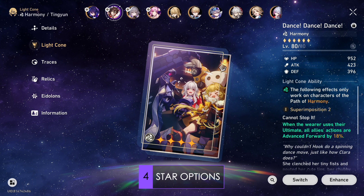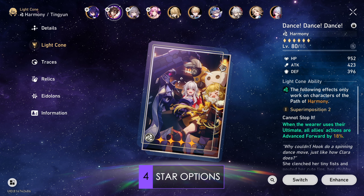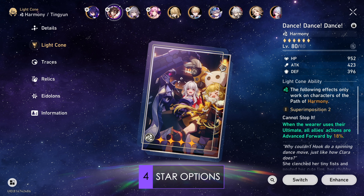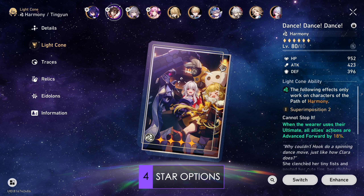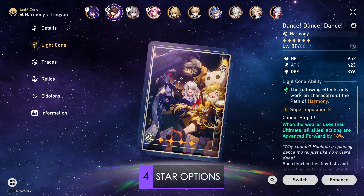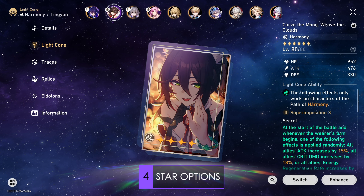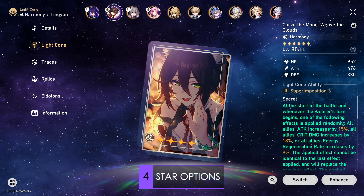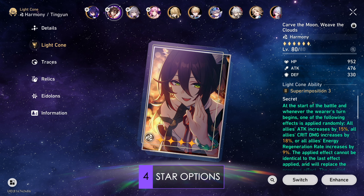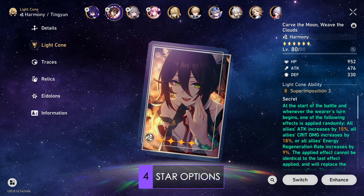Moving on to the 4 stars, the light cone I generally recommend is Dance Dance Dance. Tingyun is an incredible user for this light cone, being able to action advance your entire team, which is especially handy against enemies that are really fast or if your teams are not very fast yet. This light cone is very good at any level of play, but especially for newcomers whose teams aren't quite as fast yet. However, this light cone will not buff damage directly, and it also loses value if you're playing with speed buffers such as Asta. The next option, and the one I personally use, is Carve the Moon, Weave the Clouds. This is a direct damage buffing light cone and scales really well with superimpositions. However, while the buffs are really good, this is both a paid option from the battle pass and is also RNG dependent for the buff. The energy regeneration rate and crit damage buffs are pretty good, but the attack percent buff is not that great, especially since Tingyun herself already buffs attack. But if you do purchase the battle pass every update, this is a very good option to get.